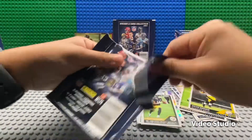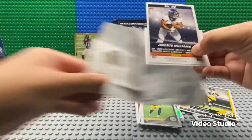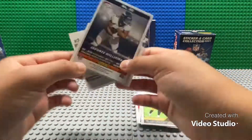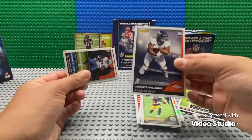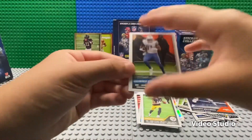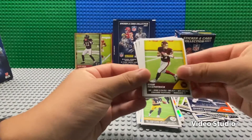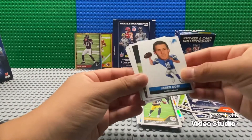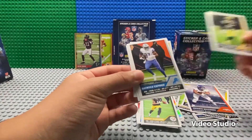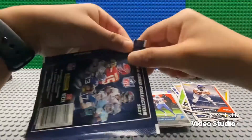Okay, one more pack after this. Looks like we have another rookie card — Havante Williams. We've got a rookie card of Havante Williams and we've got Quintez Cephus, Shaq Thomas, Ryan Fitzpatrick, Jared Goff, a big head legend, and Jaire Alexander. I probably butchered those names too. Last pack.